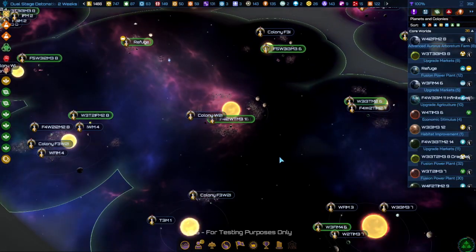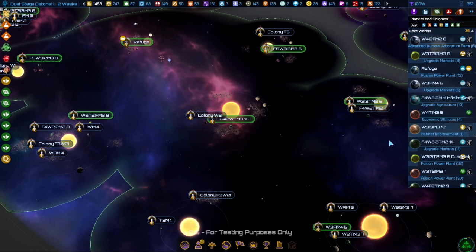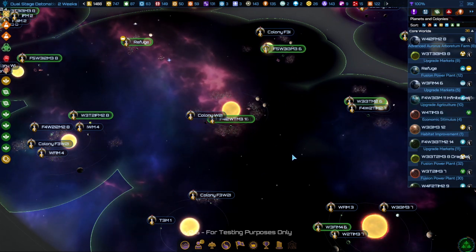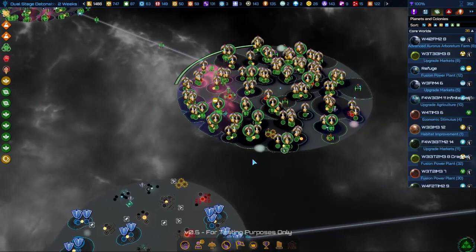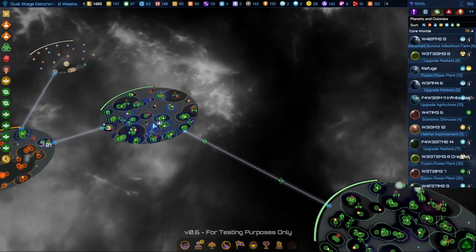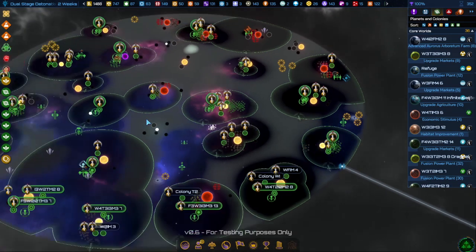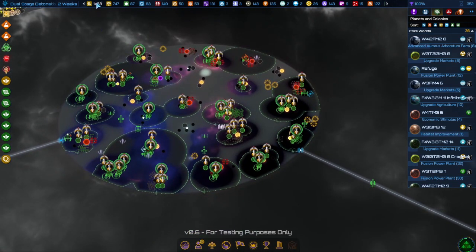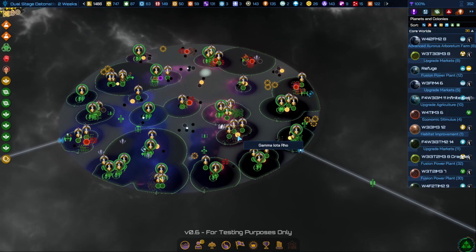In the big picture, crime spreads naturally all on its own. The more you have it on one planet, the more it permeates throughout your society and gets more common. So if you're trying to make a whole crime empire, you might want to just let it spread on purpose. Then you can build a black market and a smuggler's port on every planet, and over time that really adds up — but at first it'll be a problem.